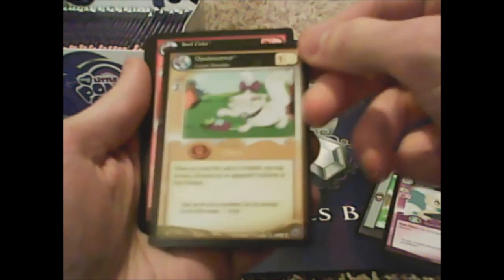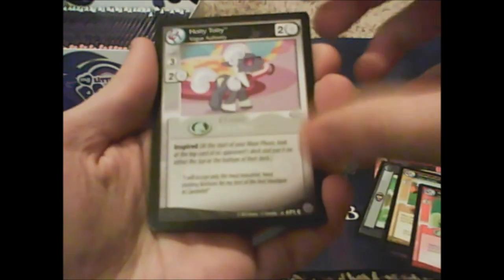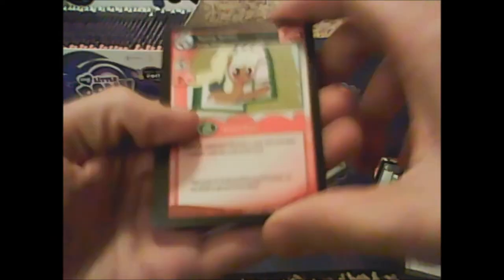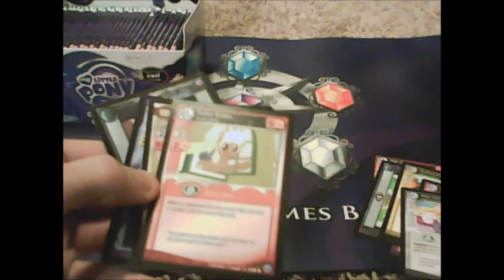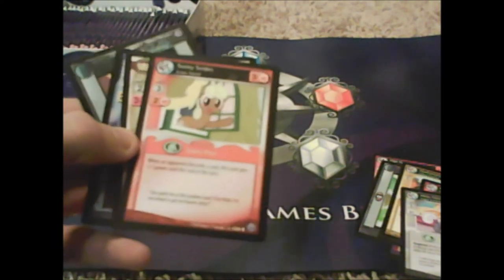Red Gala, awesome. Hoity-Toity — yeah yeah. Sunny Smiles — wait, this is orange, I thought it was pink for a second. She's our rare, wait — no, Fluttershy was the rare. Sunny Smiles is rare, okay. Then we got The Ridiculous Outfit.